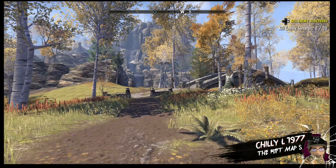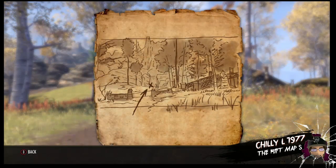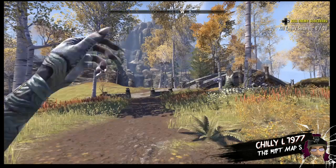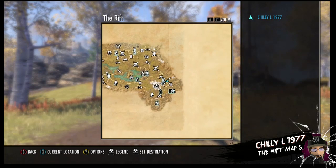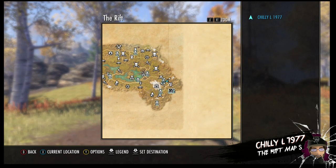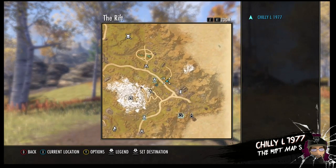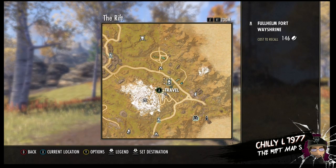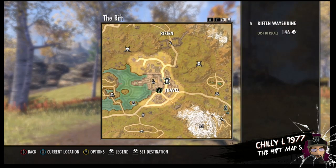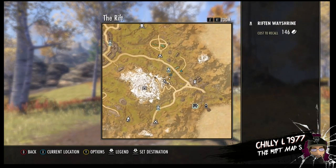Hello fellow scrollers, today we're here at the Rift treasure map number five. We're going to be in the southeast of the Rift at the Full Helm Fort Wayshrine, just southeast of Rift. If you follow the road east from Rift, it will take you directly to this place.